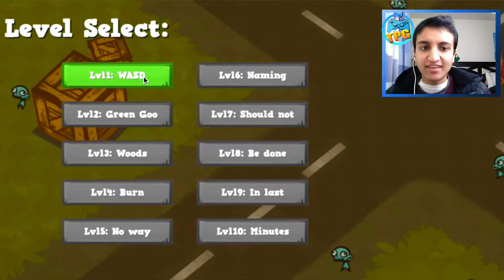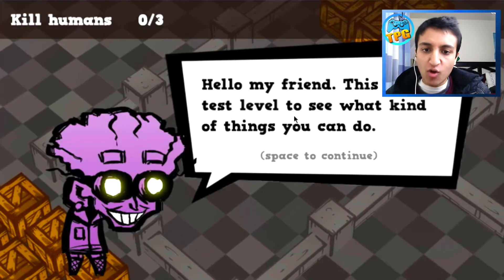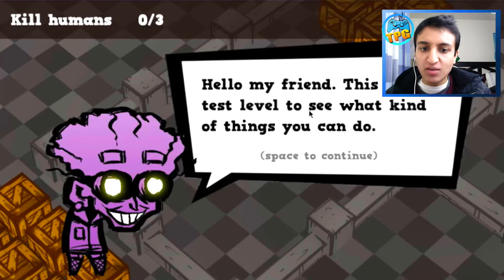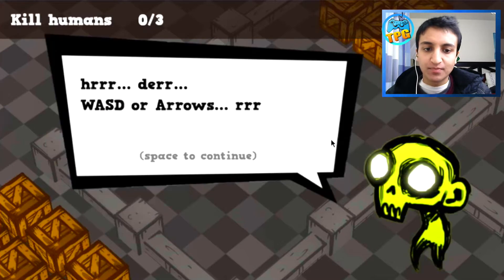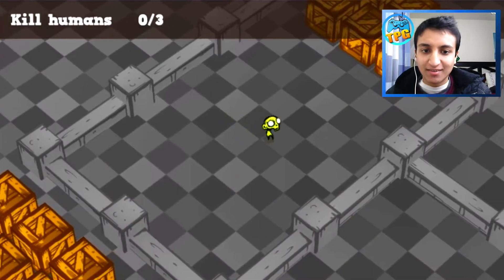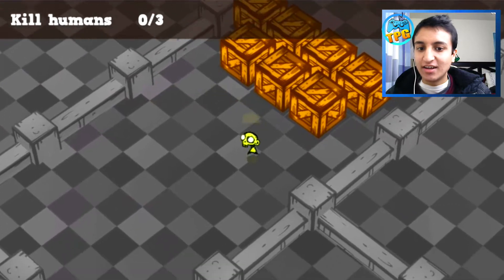WASD - okay, so that's how you move. It gives you little tips in the levels. 'Hello my friend, this is a test level to see what kind of things you can do. I invited some friends here, go say hi to them.' I completely failed at reading that. Herder - WASD or arrows - okay, all right, thanks, that was very informative.